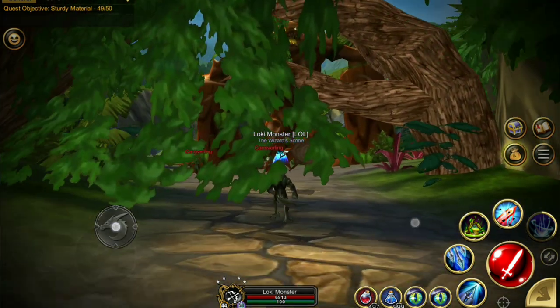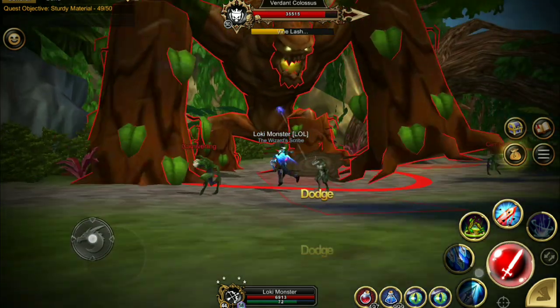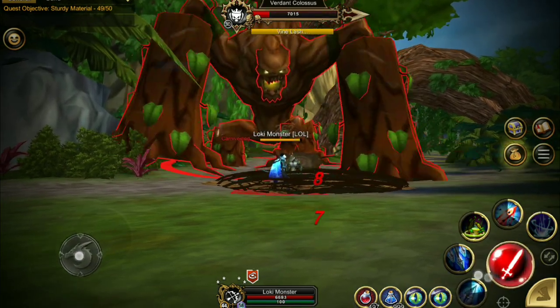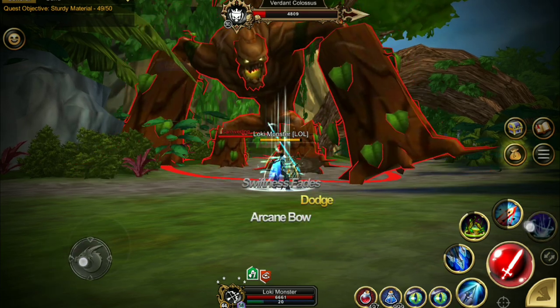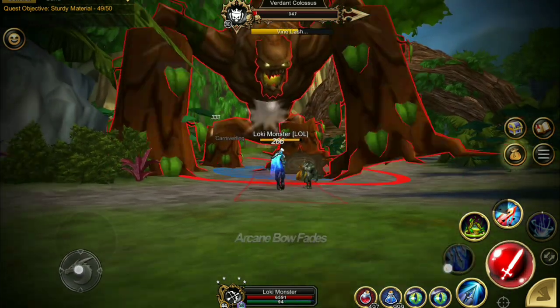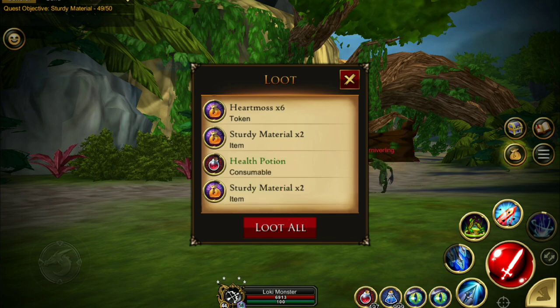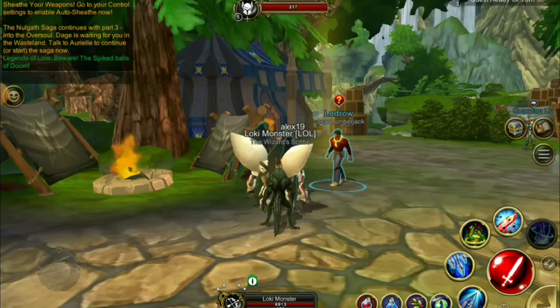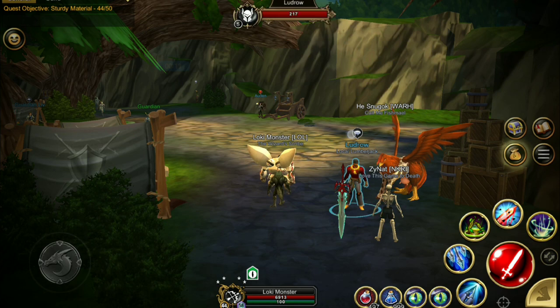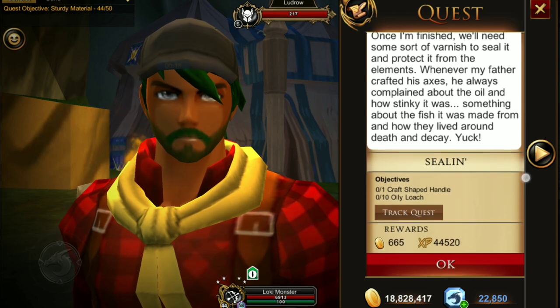For the big piece of lumber, head to the back half of Heartwood where you'll find a big huge tree floating around near the entrance of the Dreadful Dungeon. It may spawn randomly on a timer or replace a mob, so you might have to kill some mobs in the area to get it to spawn. Pick up the lumber bundle, then hand it in. Unfortunately I had a hard time filming in Heartwood with my old tablet, so I did miss the handoff footage.